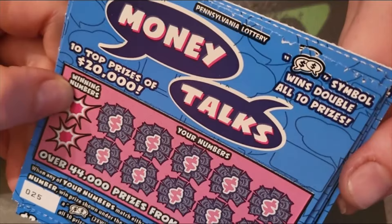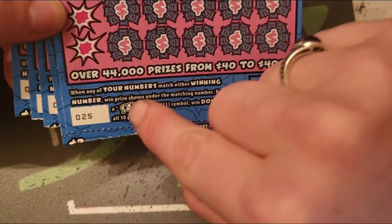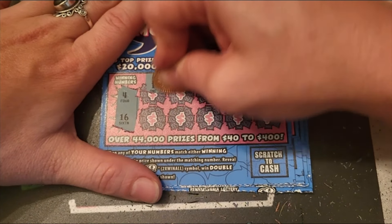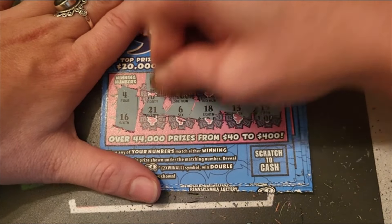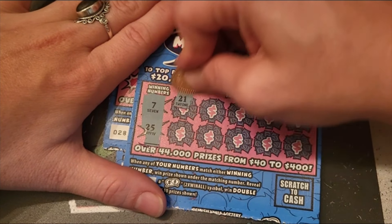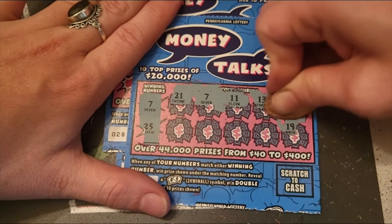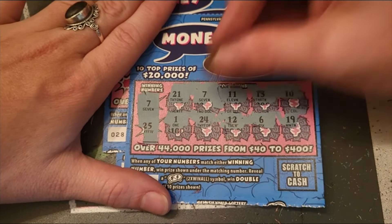Now we've got the Money Talks — one of my favorite tickets, it's so nice to me. If we match our number we win the prize. If we reveal a little 'money talk' symbol, we get double all 10 prizes — that would be so cool. Looking for 4 and 16: 1, 2, 14, 10, 22, 15, 13, 18, 6, and 21 — no match. Not scratching off the totals on this one. Looking for 7 and 25: 21 — we got a 7! We just won a 7 on the other one too. Then 11, 13, 10, 19.